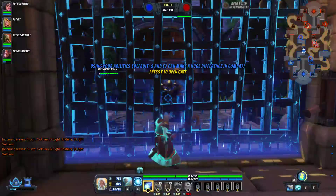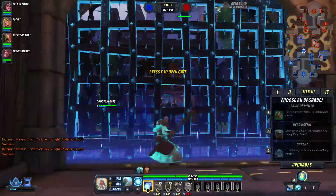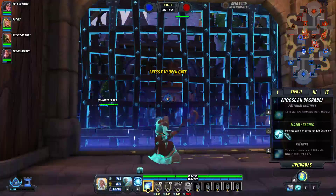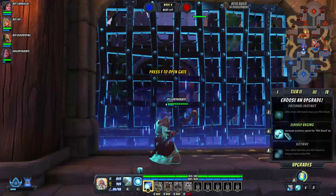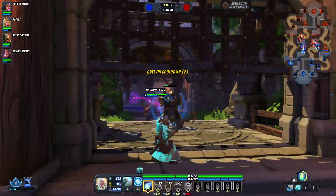The last upgrade is Riftway — your allies can use your rift shard to teleport back to the rift. That would have been really useful. But I accidentally hit G, which is a hotkey — you gotta be aware of that.